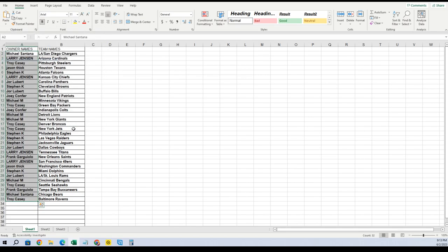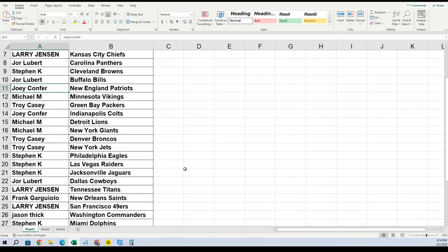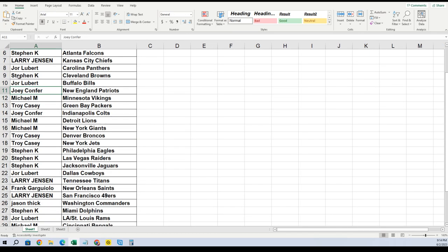Paste special text and everybody gets matched up with a team. Michael, you got the Chargers; Larry, Cardinals; Troy, Steelers; Jason, Texans; Steven, Falcons; Larry, Chiefs; Jewelry, Panthers; Steven, Browns; Jorah, Bills; Joey, Patriots; Michael, Vikings; Troy, Packers; Joey, Colts; Michael, Lions; Giants; Troy, Broncos; Jets; Steven K, Eagles; Raiders; Jags; Jorah, Cowboys; Larry, Titans; Frank, Saints; Larry, 49ers; Jason, Commanders; Steven, Dolphins; Jorah, Rams; Michael, Bengals; Troy, Seahawks; Frank, Bucs; Michael, Bears; Troy, Ravens.